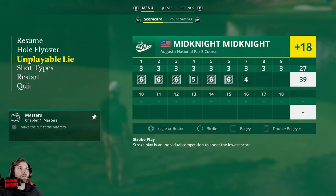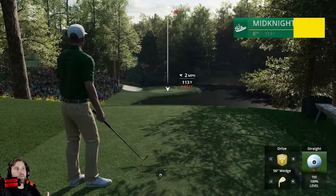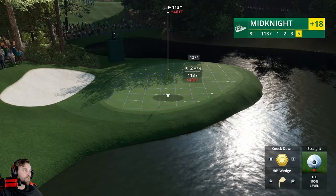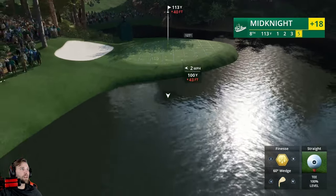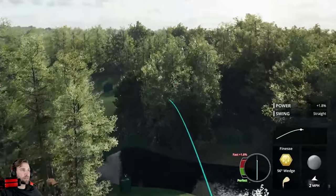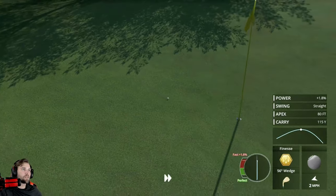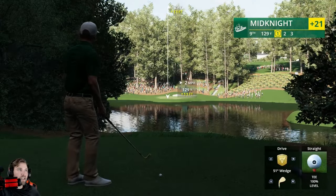Even the finesse shot would be pretty decent here, but the knockdown is just a much more controllable shot. The only time you really should be hitting that high drive shot is if you are going to a downhill slope. Also remember: if you're hitting out of the rough, you will not be able to spin the ball — so you have to account for that and hit it as high as possible. Finesse shot is pretty good, but it's going to have some spin to it. Finesse or knockdown — unless you're going downhill or out of the rough. Then hit it high and spin it back.